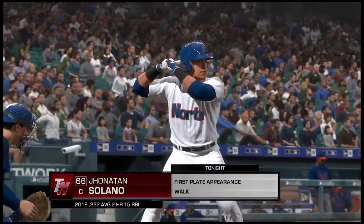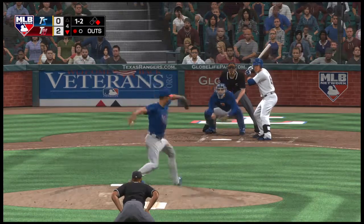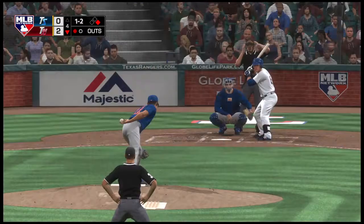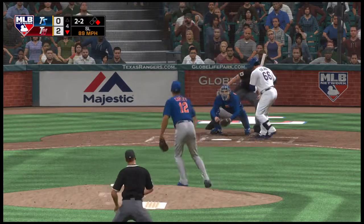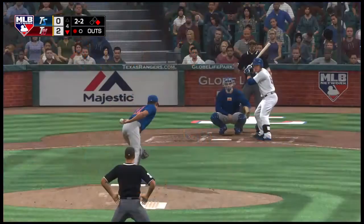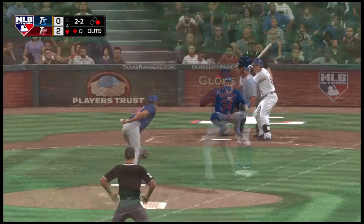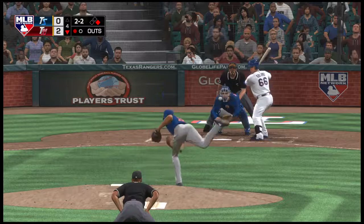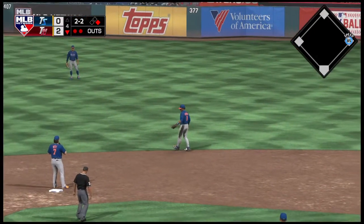Now at the plate, number sixty-six — reached base via walk in his first plate appearance. The one-two delivery — a swing and a ball chop foul right at home plate. LeCastro base runner at first with one out. I'll tell you, it's a helpless feeling for a manager or pitching coach when your pitchers are having a hard time throwing strikes. Skied into straightaway right — Landso is there to put it away and the runner will be forced to retreat back to first.